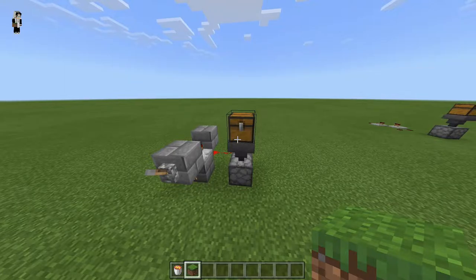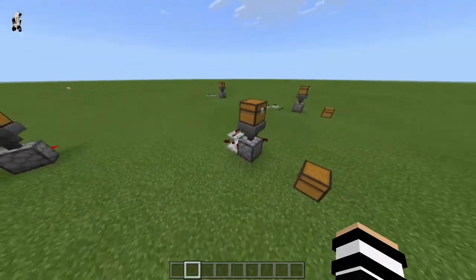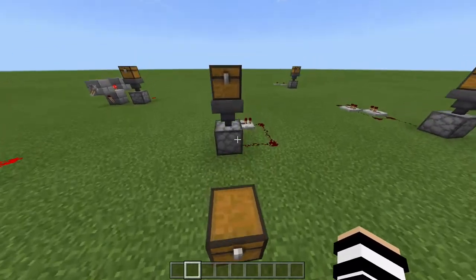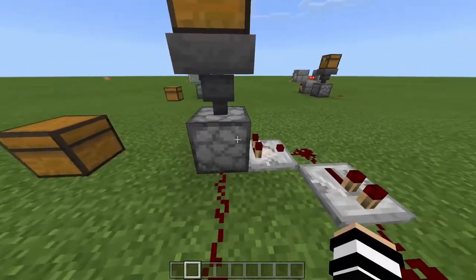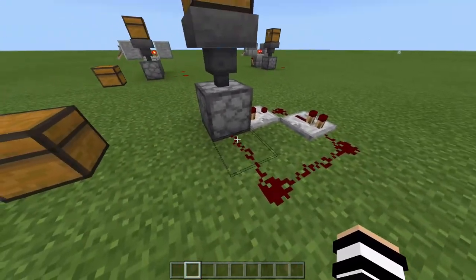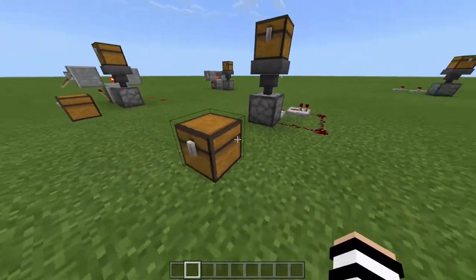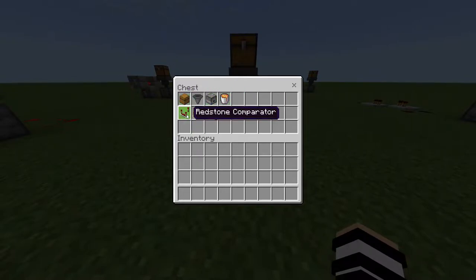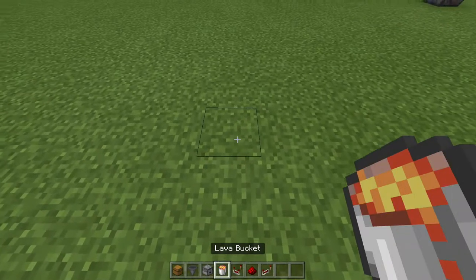Coming up to our third trash chest — this one can be used on both Java and Bedrock. This third design uses a comparator that detects when there's an item in the hopper, sends a redstone signal, which feeds back into the dispenser, and the dispenser shoots items out the bottom into the lava. Here are the supplies: one chest, one hopper, one dispenser, one lava bucket, one redstone comparator, one redstone repeater, and five pieces of redstone.